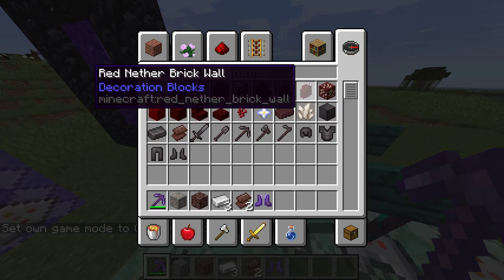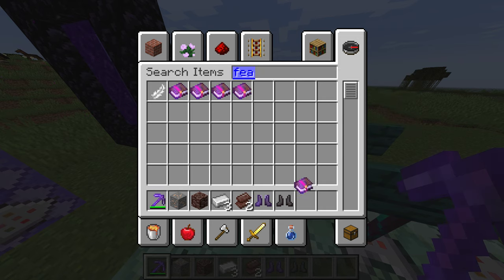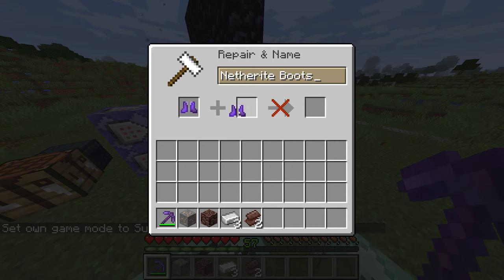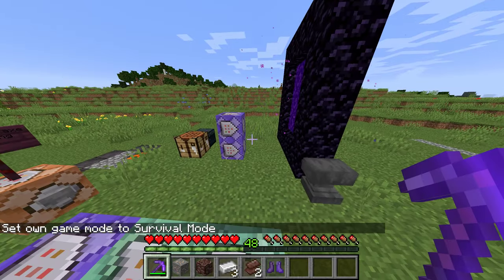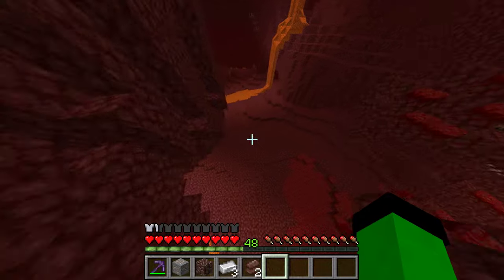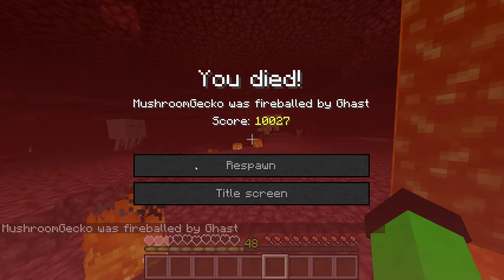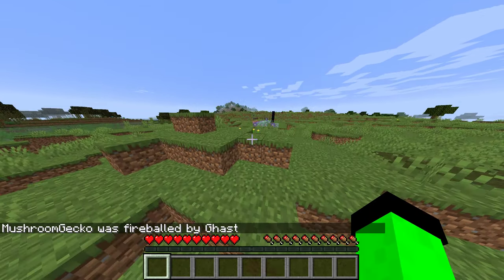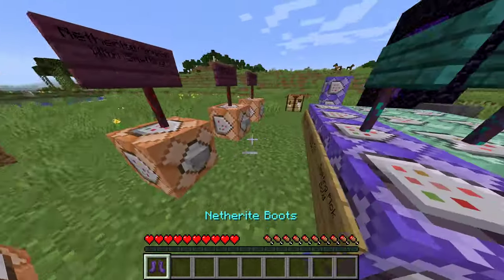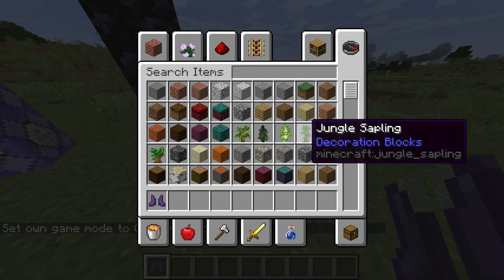You can also combine magma walker with other enchantments. If I take some netherite boots and add feather falling four, then go into survival — feather falling four and magma walker both work. Going into the nether it should allow me to walk on lava. It may have to be solid source blocks of lava, which is good to know.